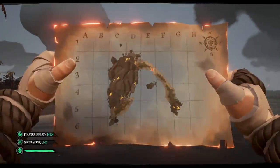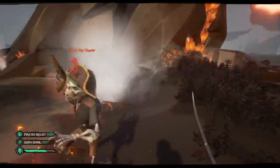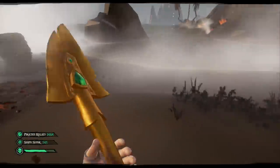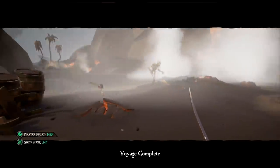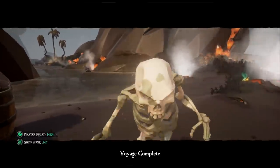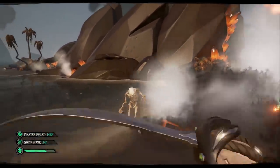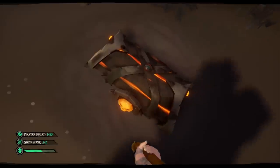Once you have completed all of the voyages, you will receive a map to the final Athena island. This is a good time to bring up the possibility of thieving pirates. If at any point during your Athenas you've spotted another ship in the Roar, it's pretty safe to assume they know you are doing an Athena. Pirates really only go to the Roar for final Tall Tales or for Athenas. If you drop your chest off at Morrill's Peak, there's a pretty good chance a trap has been set up for you. If you're concerned, head back to Ancient Spire or Galleon's Grave just to be safe.